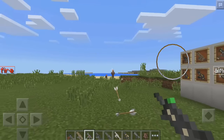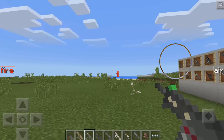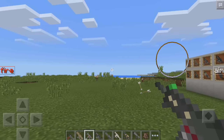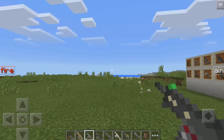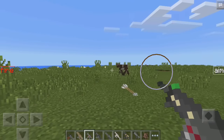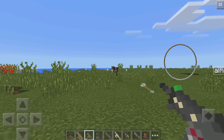Let me see if I can try and aim all the way back here and get this villager. My aiming is terrible right now. So that is really cool. Basically, you can just hold down the fire button — you don't need to keep on tapping it. You just basically hold just like this.